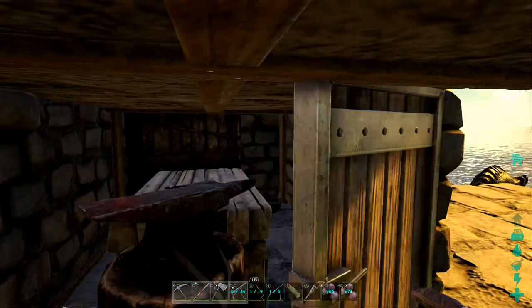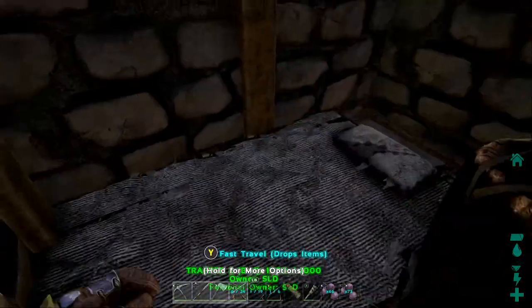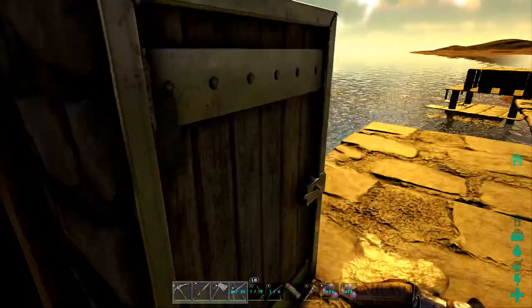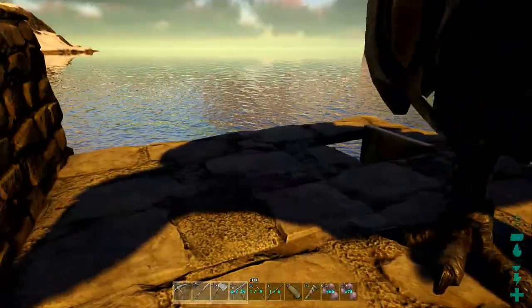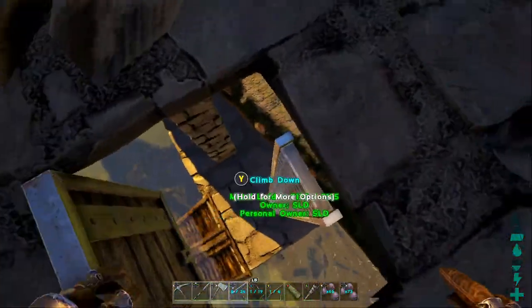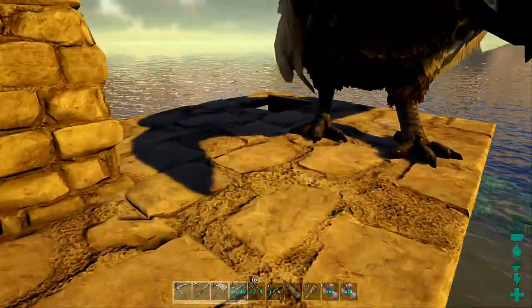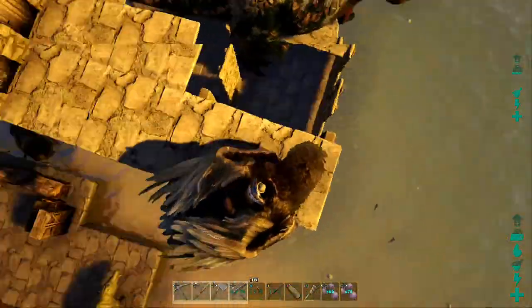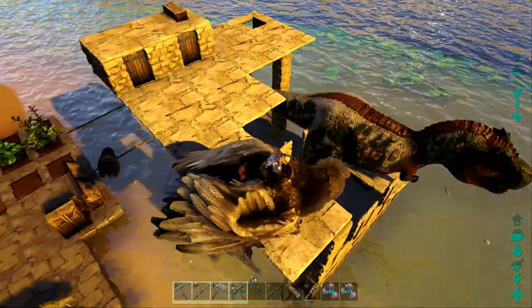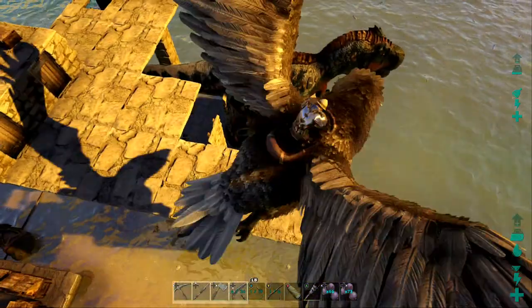Everything's fully enclosed and protected. We've got a smithy, mortar and pestles to mix things up, and an extra bed in case it goes down — named it Trapper Two. It sticks a little bit out of the top but still didn't get hit, so I was happy about that. I moved the ladder from the front. And this little platform right here is the key to getting these guys into the pen.